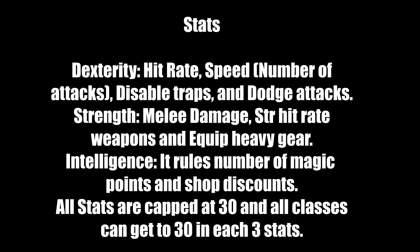All stats are capped at 30 and all classes can reach 30 in each of the three stats. So even your mage Mariah, with 30 strength, 30 dexterity, and 30 intelligence, is fully capped out. You should definitely get your avatar capped out as soon as possible. There are four classes: Fighter, Bard, Mage, and Avatar.